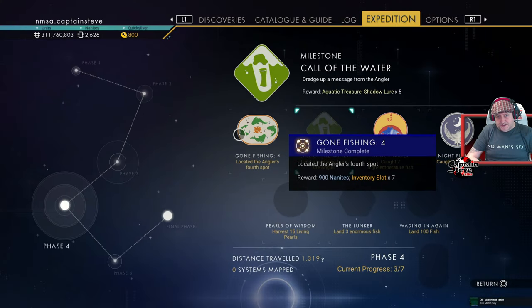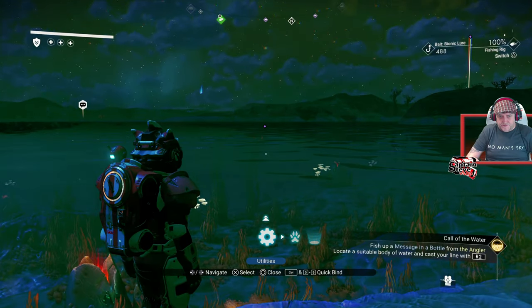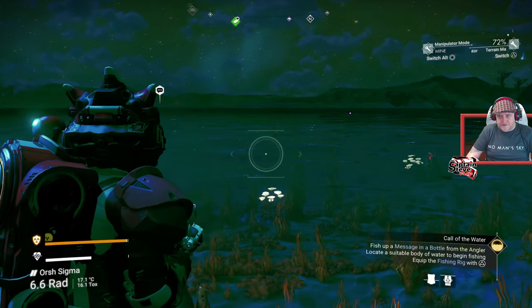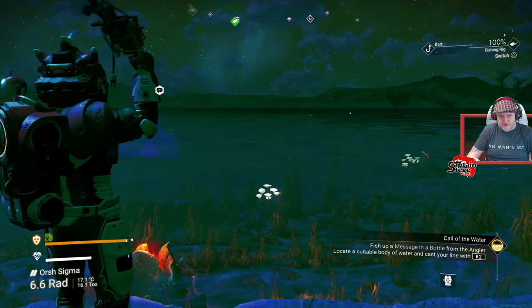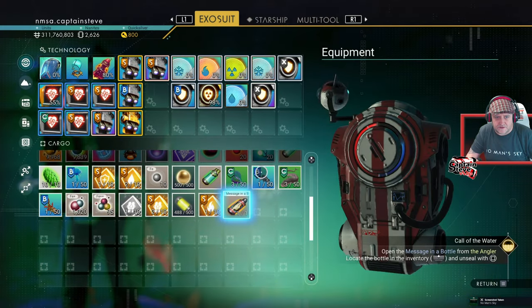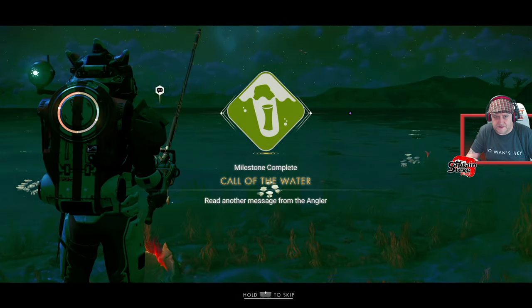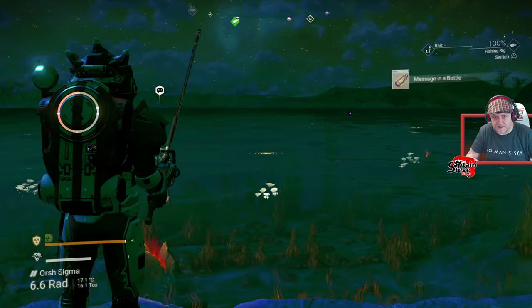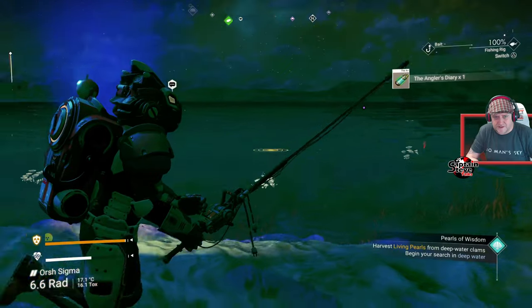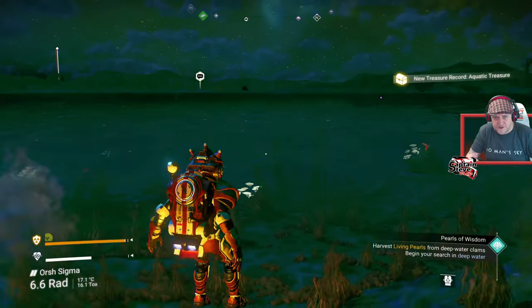I've reached the fourth destination. I've got to dredge for a bottle — just take the bait off the hook and start dredging. This could take some time. And the very first one yet again — got it! Get your little nugget of lore and pop your badge. Just wait a little while — don't be too impatient like I was last time. Next up, we've got to go and collect 15 living pearls. I'll show you the first one and then go get the rest. You're basically looking for these little yellow shell icons.